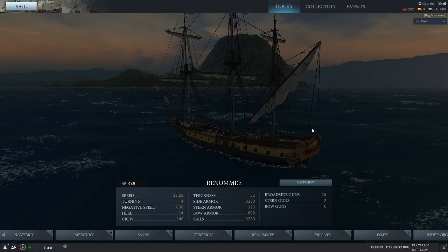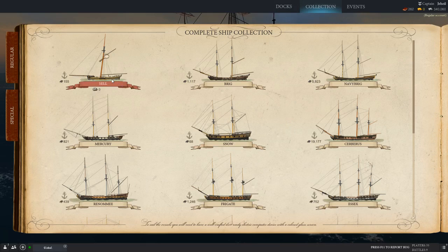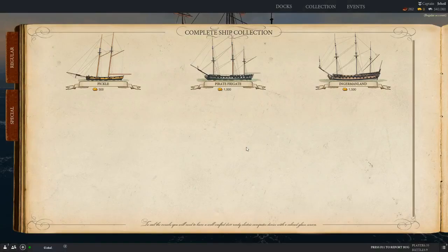What we're really here to do is have a look at the next set of ships. In my previous ship review video I took us through the Cutter, the Brig, the Navy Brig, the Mercury, the Snow, and the Cerberus. Incidentally, the specials — this is what you can buy with the gold you win. You can get yourself a Pirate Frigate, a Pickle, or an Ingi. Although apparently you actually do need the gold, so there you go.